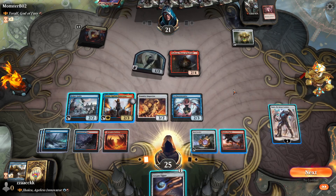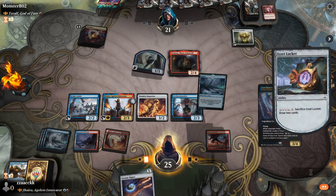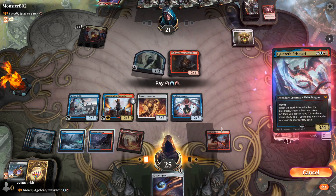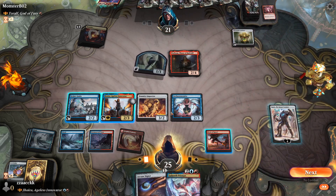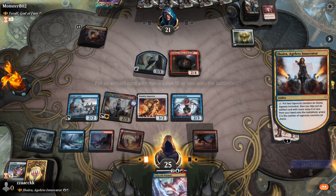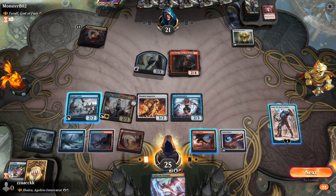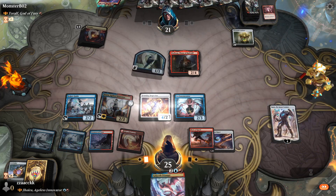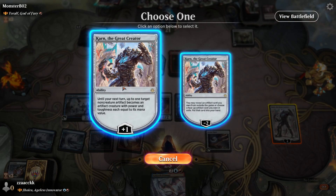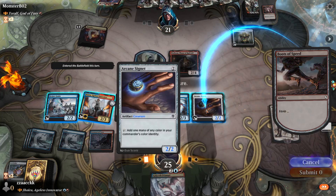My turn. Oh geez, sack it, give me some cards. Hey, that guy's cool, I like that one. Let's do this one — I can do Arcane Signet for free. And then I guess throw this on this guy, and this becomes a two-two. And we can throw this on this guy.